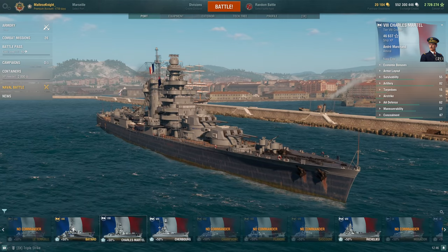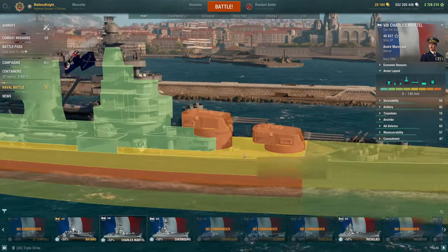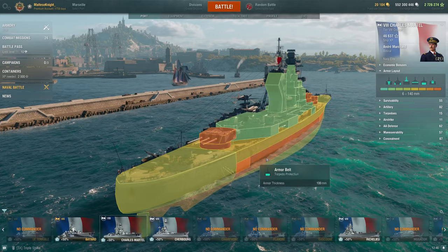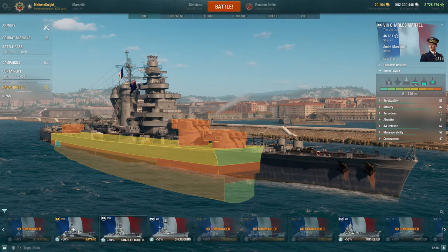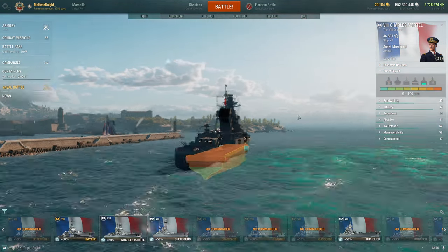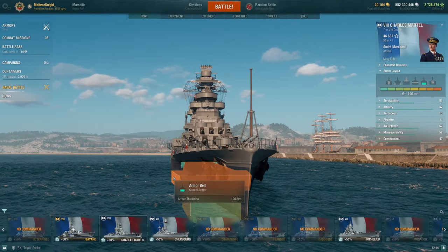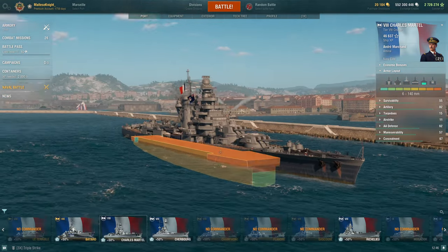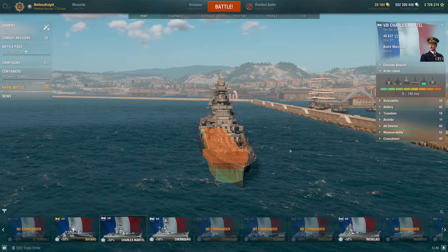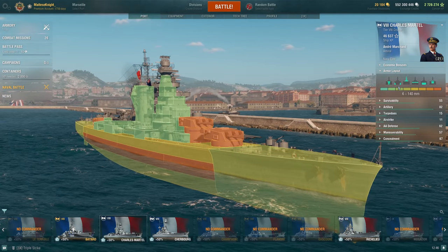Starting with the armor layout: we have 25mm nose armor, 27mm deck armor, 27mm side, and 25mm aft. The citadel is quite gigantic on this ship — you have to be really careful. In the middle there is some spaced armor, but under the guns the citadel extends right out to the external hull, which means you can get citadelled at weird angles easily.